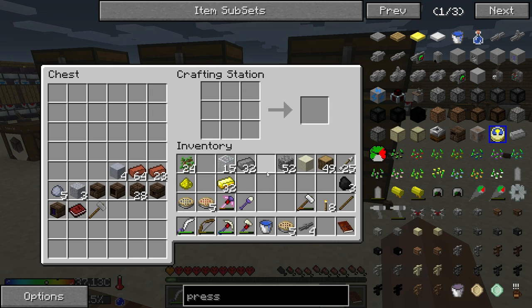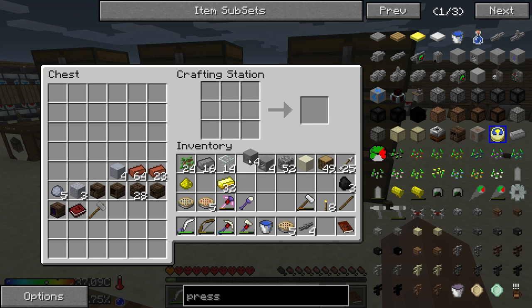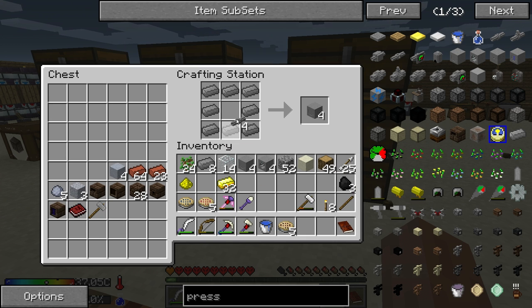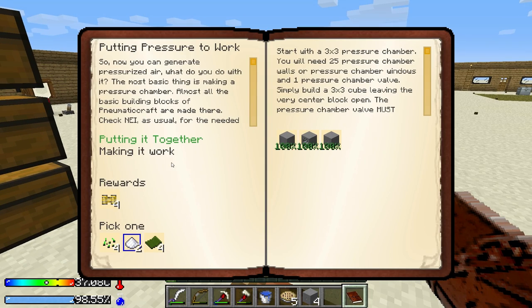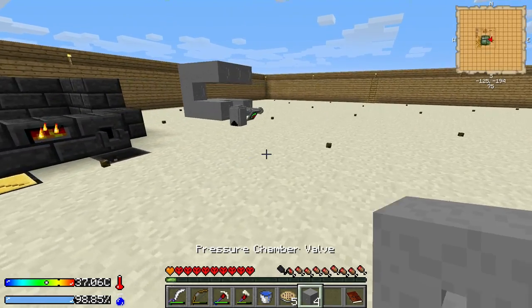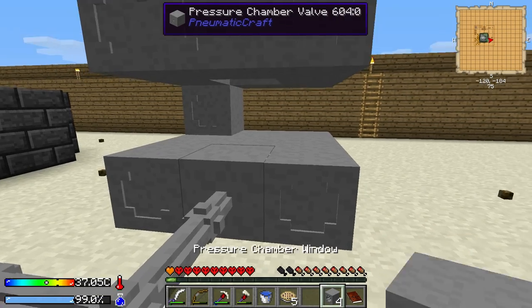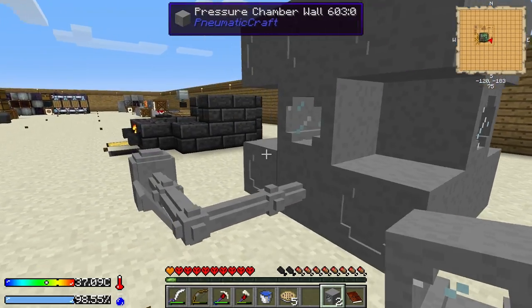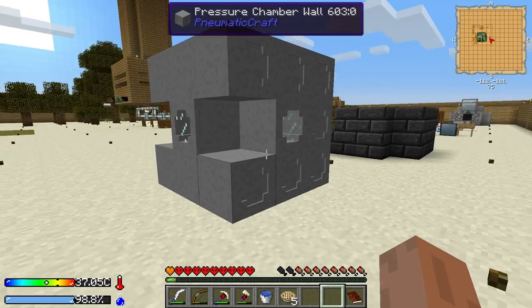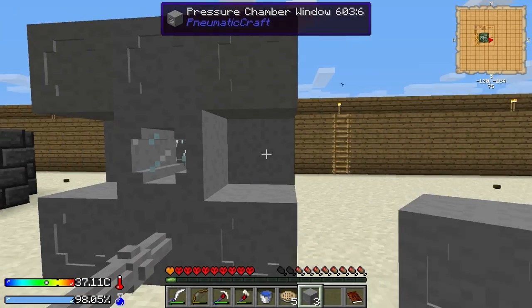That thing scares me every time. Let's go ahead and make our pressure chamber windows, walls... And how does one make a pressure chamber valve? Like... so... with a tube... Alright, let's claim it! Oh no, I have to make it work. To do this I have to make plastic. So let's go ahead and actually hook this up. Alright, there's the valve. Now you have to be very careful with these windows. They're weird. You have to place them in just the right way.